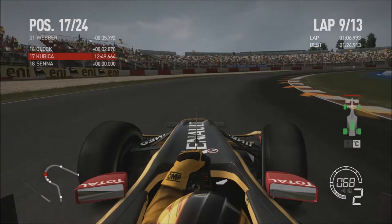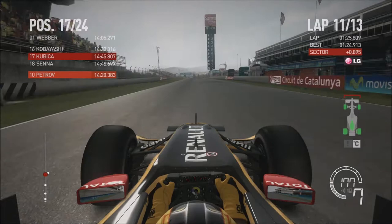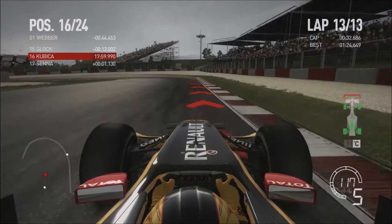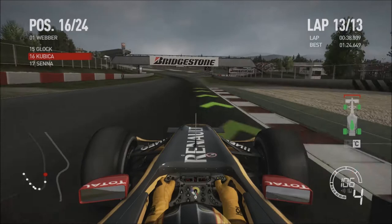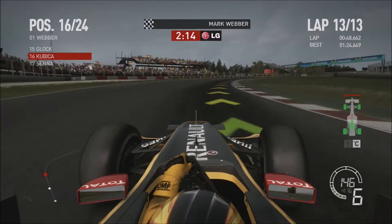Moving on to the end of lap 10 going into lap 11, we jump Kobayashi who is pitting for some reason. My teammate is 10th all of a sudden — I don't know why. Cutting to the last lap of the Grand Prix, we're still in 16th place with a huge queue behind us, as Mark Webber comes across the line to finish the Grand Prix. That's his first victory in a few races since the first or second Grand Prix.